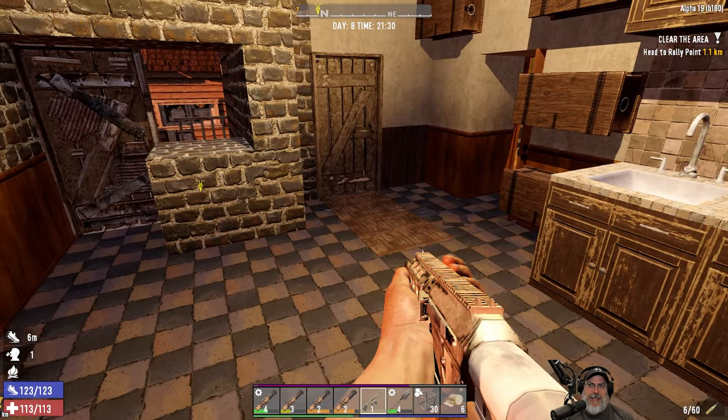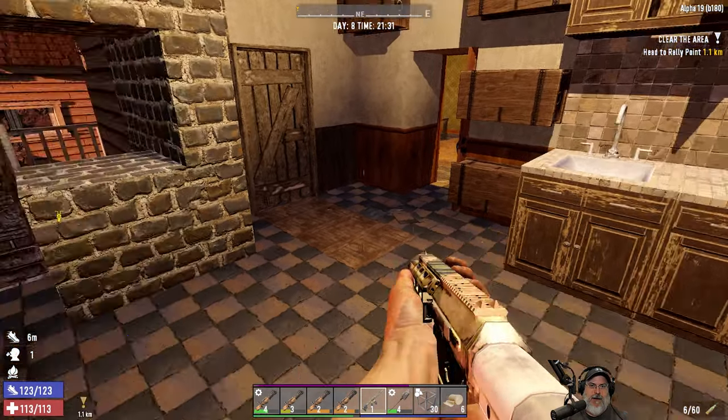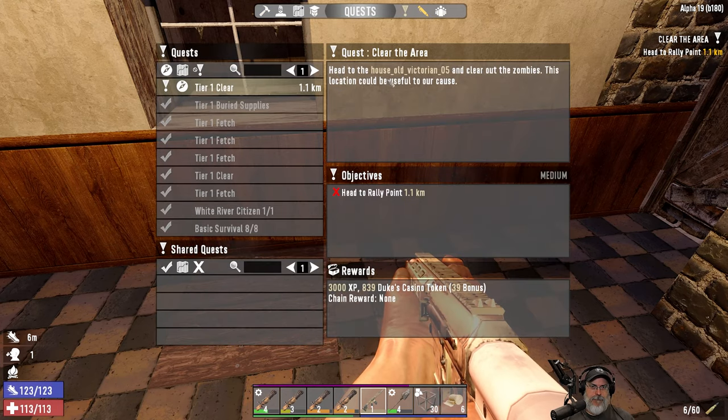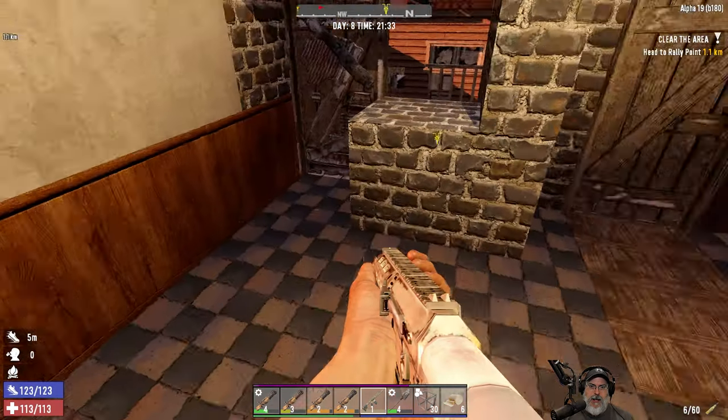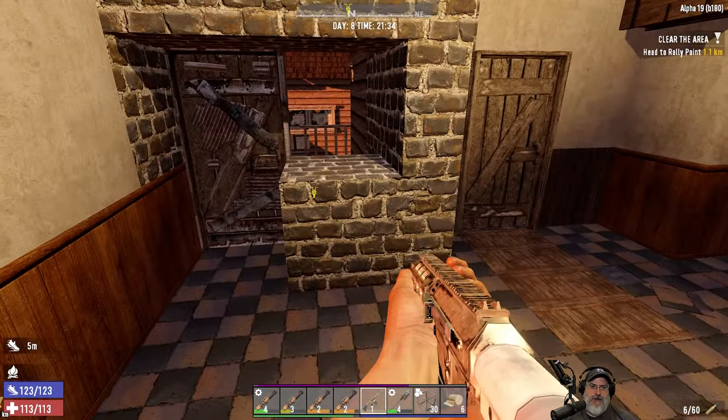Welcome back, everybody, to 7D Sidon, Apple 19 Stable. I'm an old guy gaming. In this episode, we're going to go do this next quest. Old House Victorian 5. It is 1.1 kilometers away. And hopefully, in the process of doing that, we will find ourselves a shotgun.